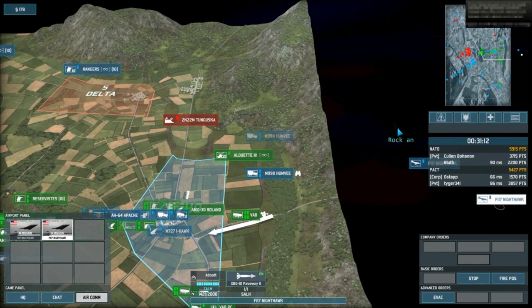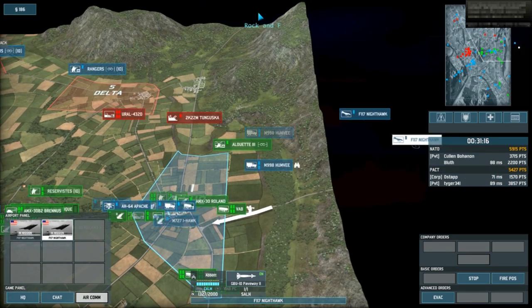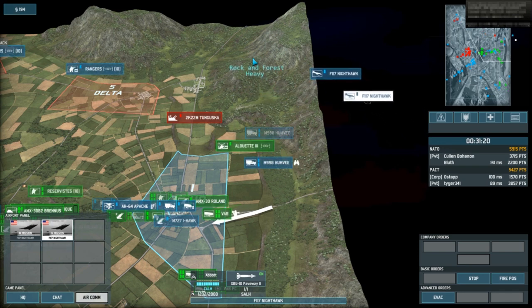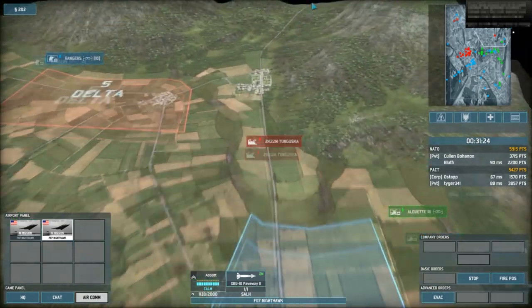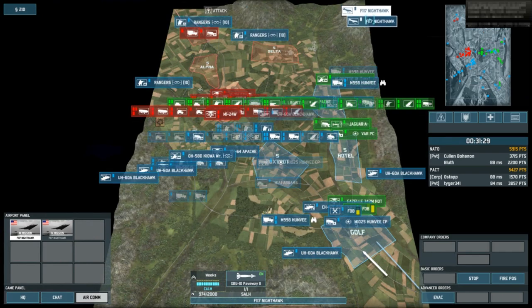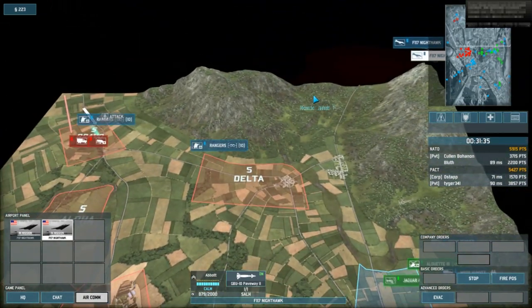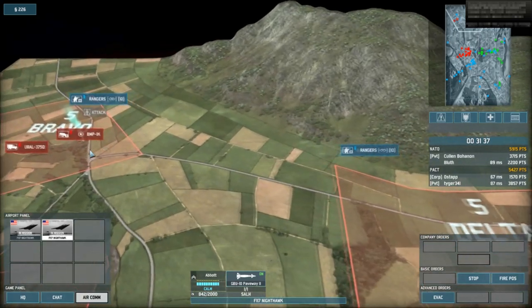There's a Tunguska right there, so I'm putting my F-117 over there so they don't get shot. You always want to keep an eye on the fuel — on the bottom you can see the GBU-10 payload, and on the left you can see the pilot name and the fuel. Right now I have 800 out of 2,000 fuel.